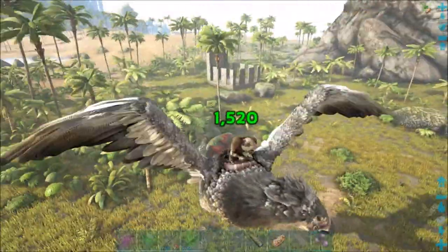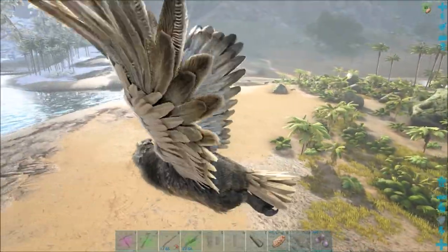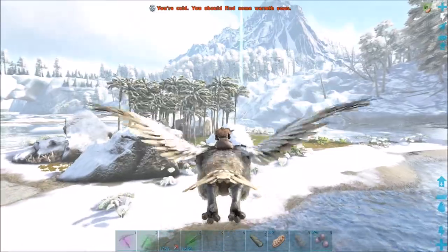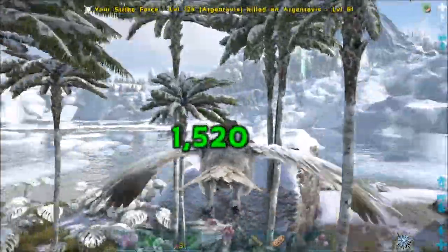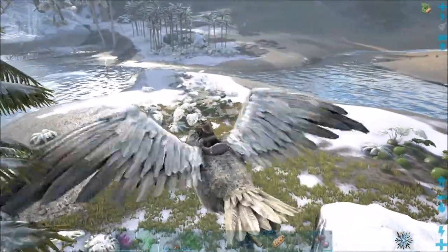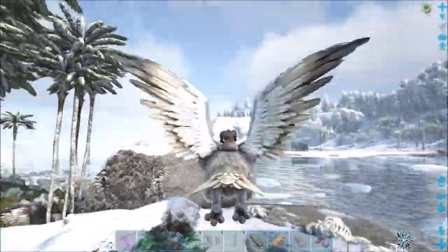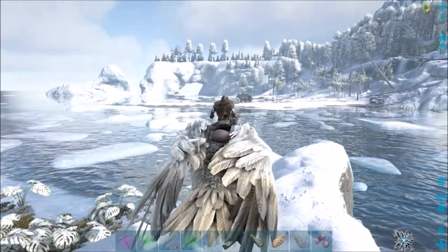I built a taming box right down here so I can pick stuff up and bring it over. I saw a sabertooth somewhere, there's a Doedicurus stuck on stuff, there's hyenas down there. I did see some anklos which I need — I need an anklo or two. Got some argies over here fighting them. Let's take a seat right here and get a look at the fight going on.